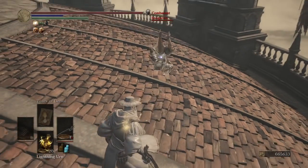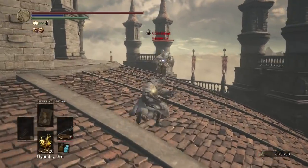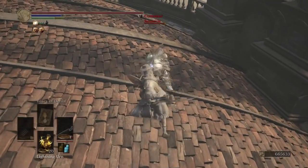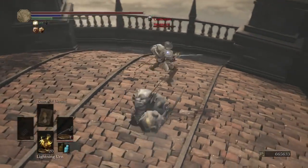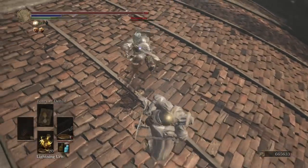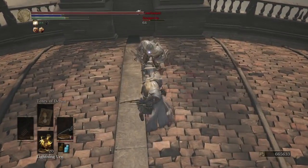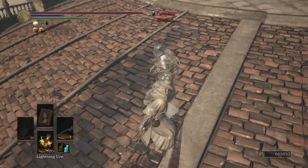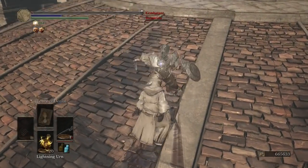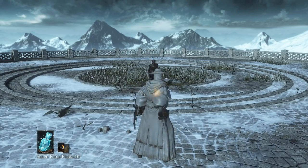Looks like our opponent has a straight sword or a rapier — I couldn't quite tell. I see a gold hilt — could be Ricard's. Yeah, that is Ricard's. He's going for those parries too. There's the bleed. Claws are good against rapiers, apparently. That would have killed me in one hit. I hate these stupid freaking builds.